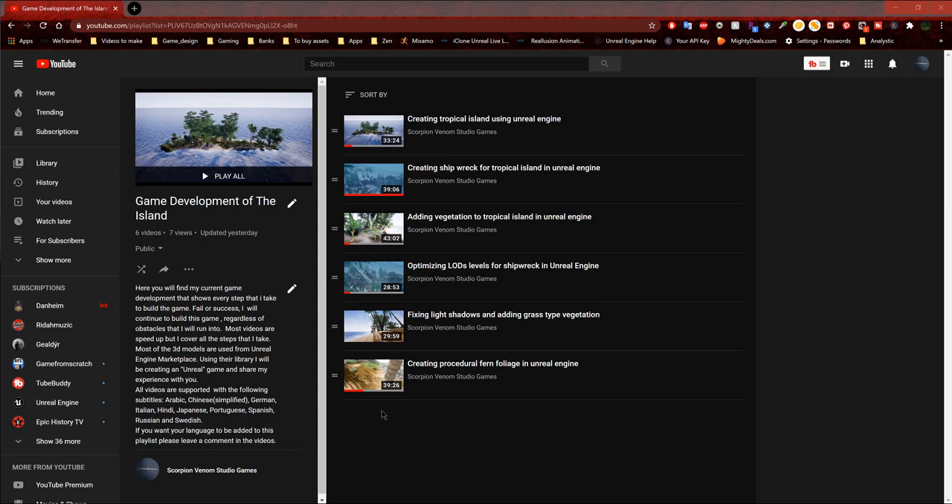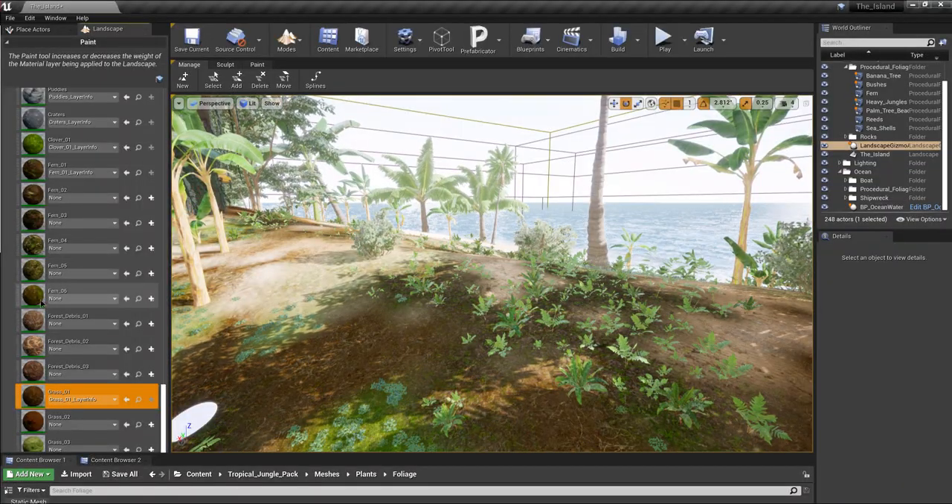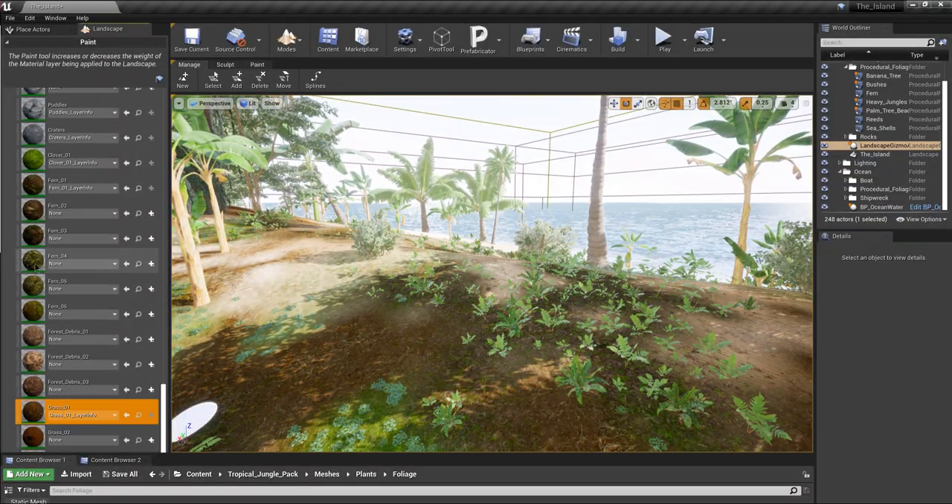I have Arabic, Chinese, German, Italian, Hindi, Japanese, Portuguese, Spanish, Russian, and Swedish. If your language is not listed, you're more than welcome to list it in the comments and I will translate some of those videos for you as well. Just keep in mind it takes me a while since I'm doing it all by myself using a translation program, and it takes about 24 to 48 hours after releasing new videos.